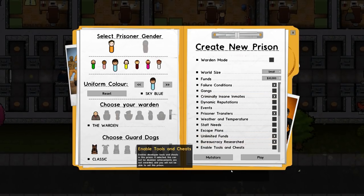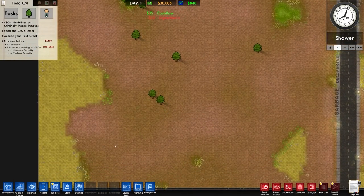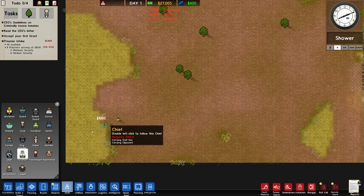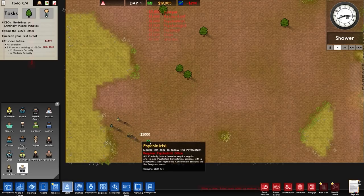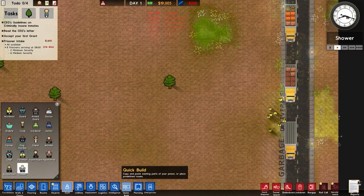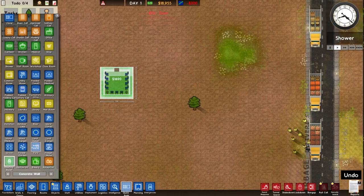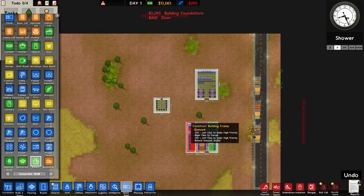Unlimited funds and bureaucracy research - I'm going to click play to show you some of the new stuff. Over to our staff and I'm going to hire a warden, a chief foreman, a psychologist, a psychiatrist, an accountant and then a lawyer, because that gives us all of the building options. Specifically in quick build we now have three new buildings: the meeting room, the restaurant and the bakery, and we'll touch on those in a moment.